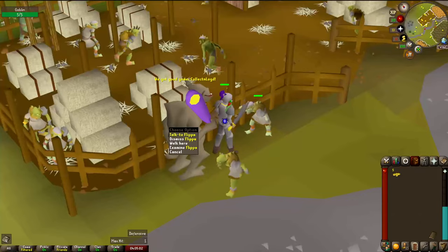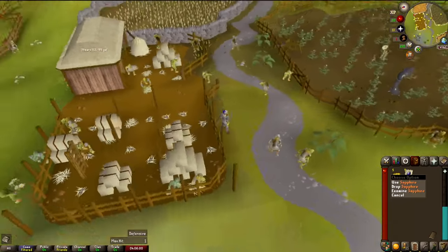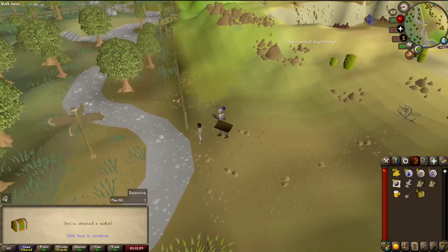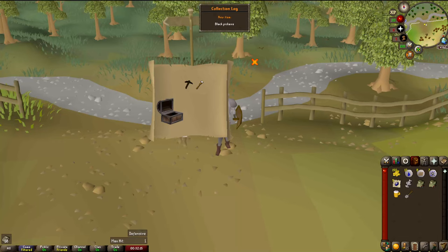A pinball random event — 5 sapphires. That is Level 28 Defense, and another easy clue. Easy casket — black pickaxe. That's a shared clue unique and our 10th log slot.